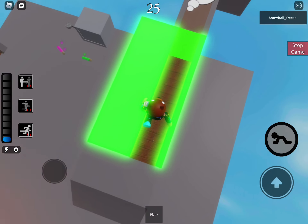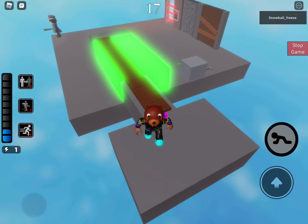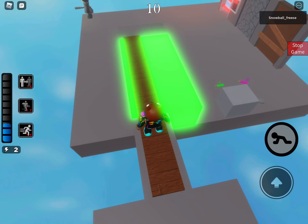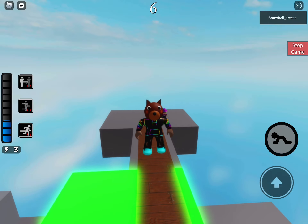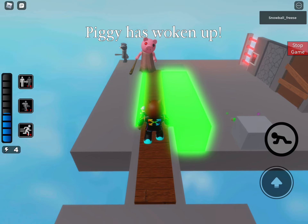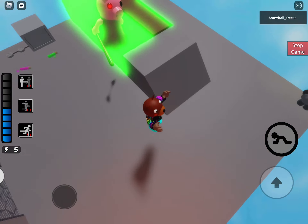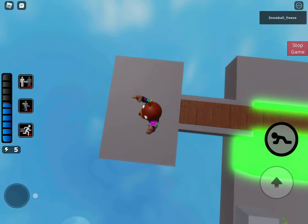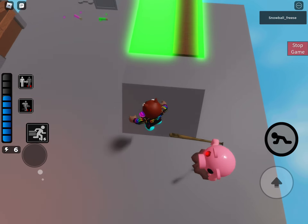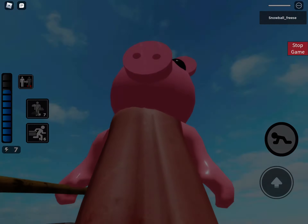I'm gonna place down the board. Look — you can literally just jump here and skip that board. Let me show you how piggy can get up here. I just have to wait for her to spawn. Hey piggy, come and get me! If you just keep jumping on the acid that'll actually reveal how piggy can come there. Piggy just takes the planks.